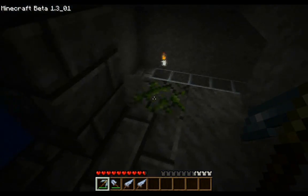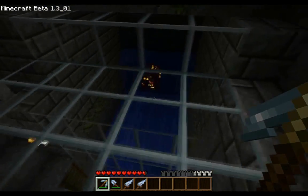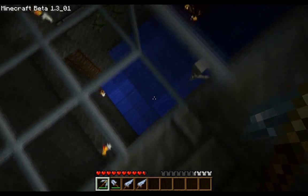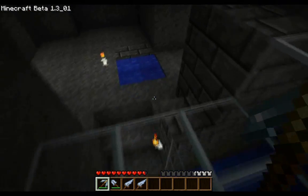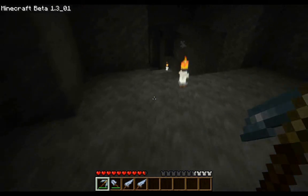First thing that you see is this bunch of glass, and this is a mob spawn trap. The skeletons come here, they go down there because of the water, and there's a glass wall so they're always going to die and drop all their goodies — which is great for me.